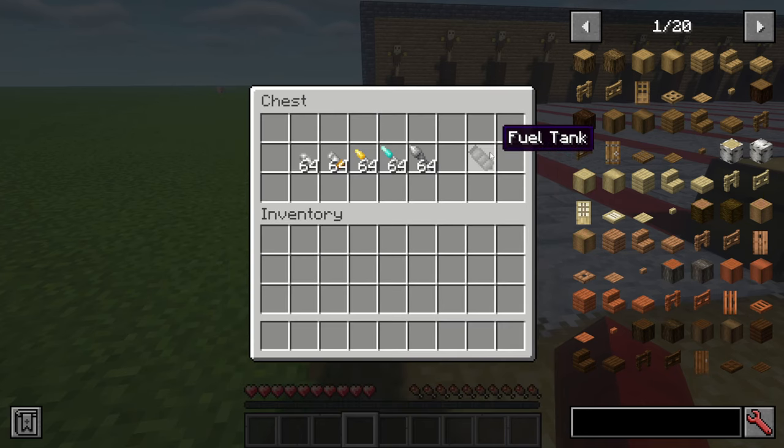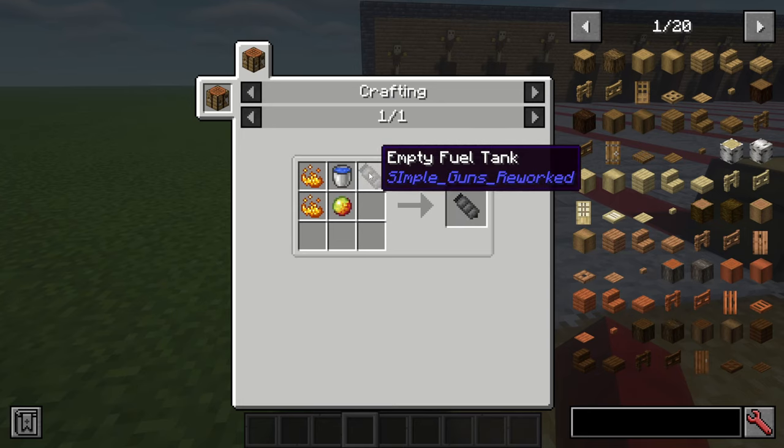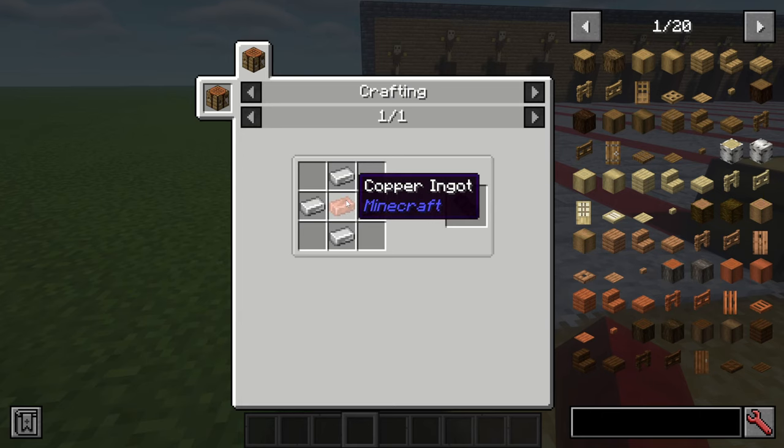Kind of expensive. For the fuel tank you need two blaze powders, one magma cream, one water bucket, and one empty fuel tank. The empty fuel tank is made from one copper ingot surrounded by four iron ingots.